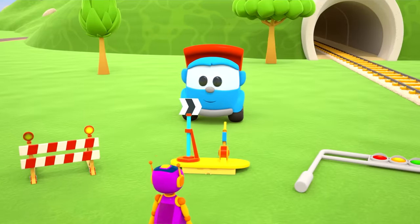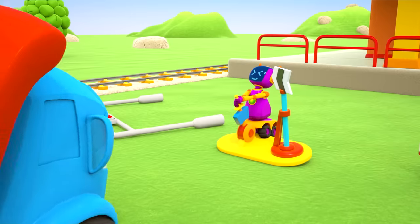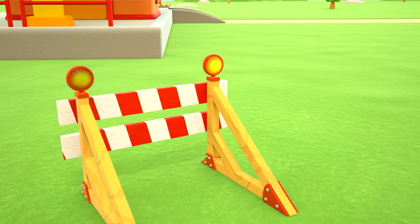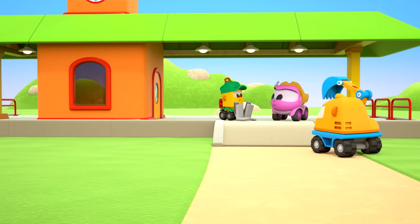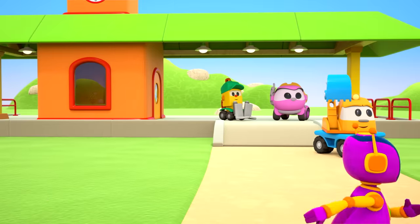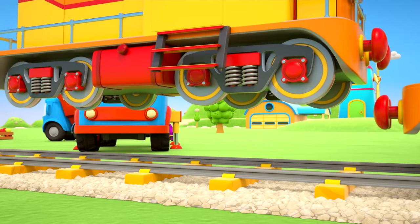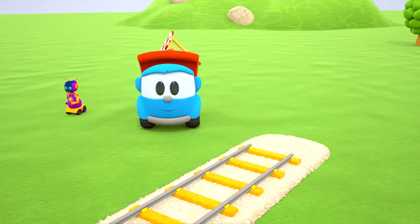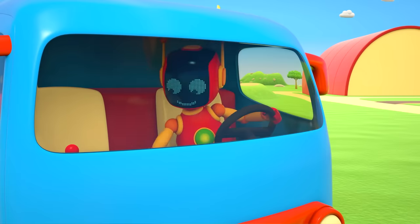Leo, can you go find a buffer stop? Signal lights? A point lever? Here's the buffer stop! Leo has brought the buffer stop to the station. Time to drop the train onto the rails, and the buffer stop will go at the end of the line — right where the train should stop.